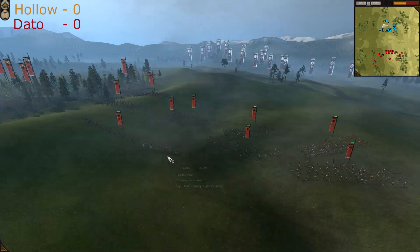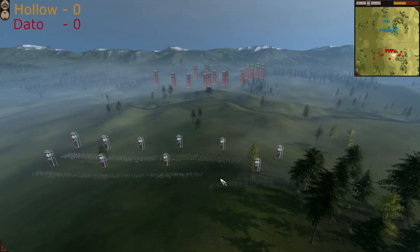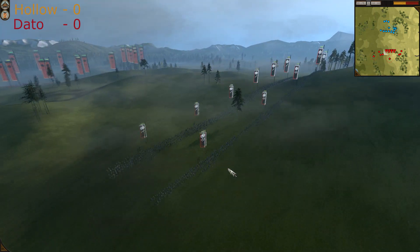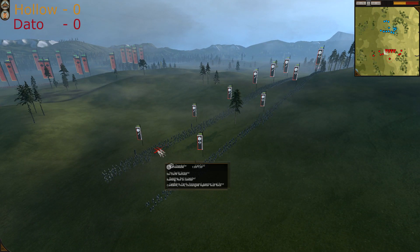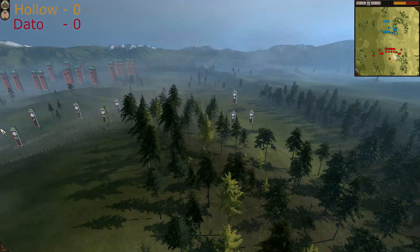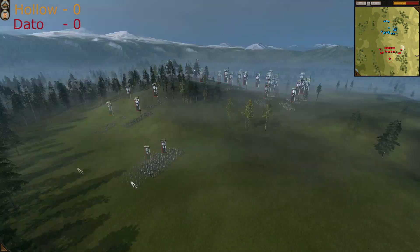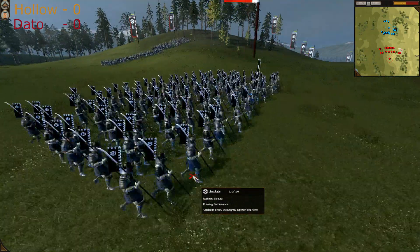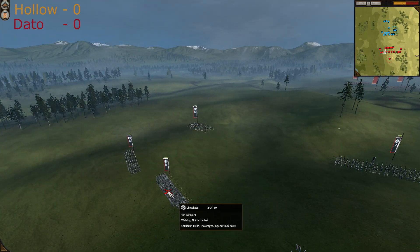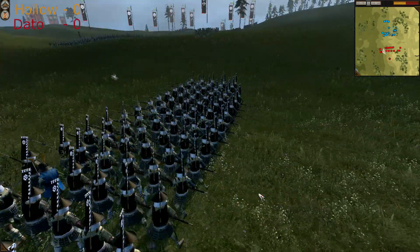The rules are: maximum four or three cavalry units including the general, maximum four missile units, and no stealth or artillery pieces. Dato's setup — the first row is Nodachi Samurais, the second row is Chosokabe Bow Samurais, and on the flanks he has Yari Ashigarus and Naginata Samurais. On the other flank, Naginata Samurais and Yari Ashigarus are in shield spear wall.